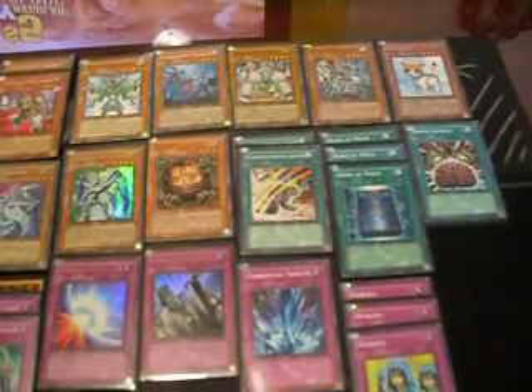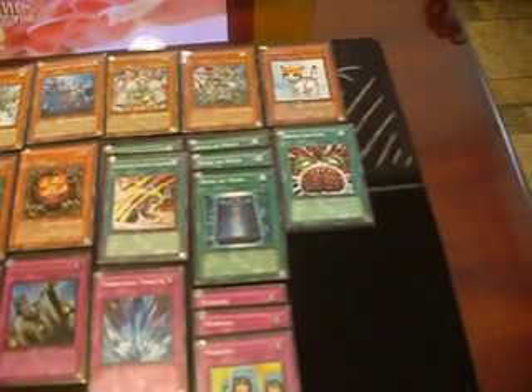For Spells: 2 Proving Grounds, 3 Book of Moon, Brain Control, Lightning Vortex, Heavy Storm, Giant Trunade, Coldwave, and MST.